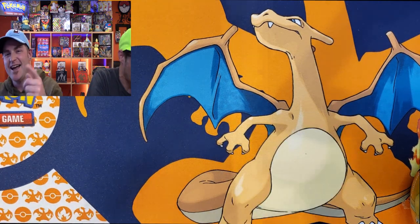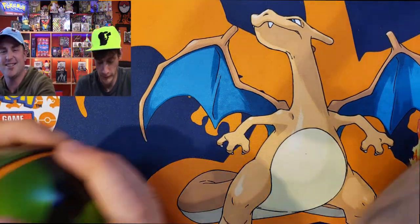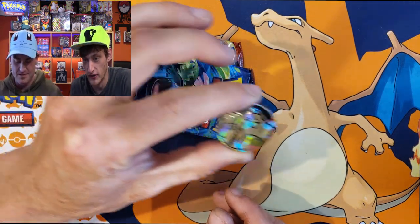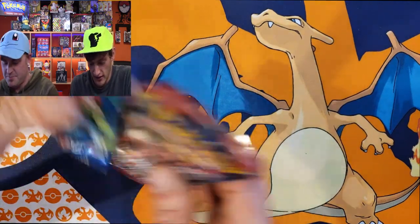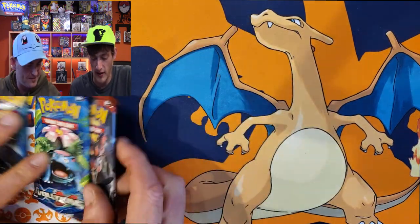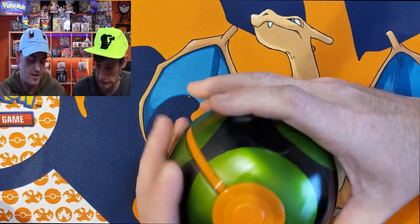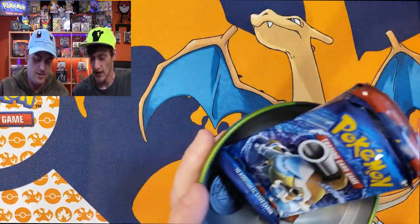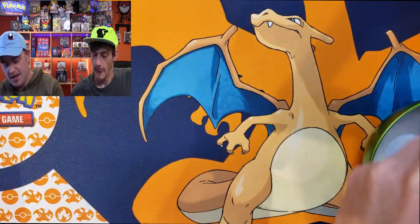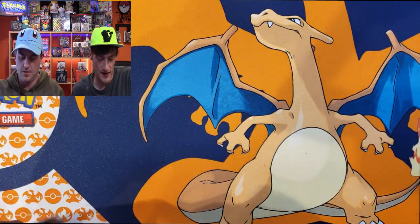If you guys are willing to stick around we got ourselves a great big old box in the mail too. The dust ball comes with a coin - that's pretty slick. I got a Raichu, so no complaints there. Everybody loves a good old Raichu coin. I got a Crimson Invasion, an XY, and a Burning Shadows. I'm gonna rip all three open and then Jay can go after.